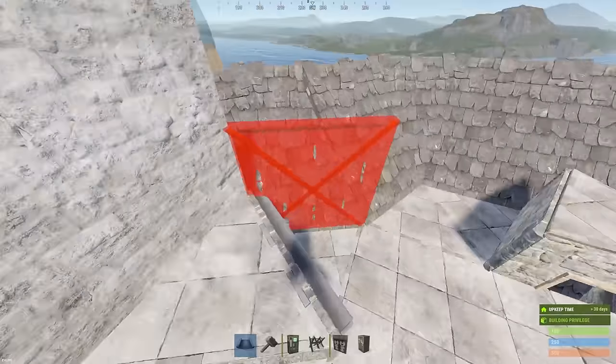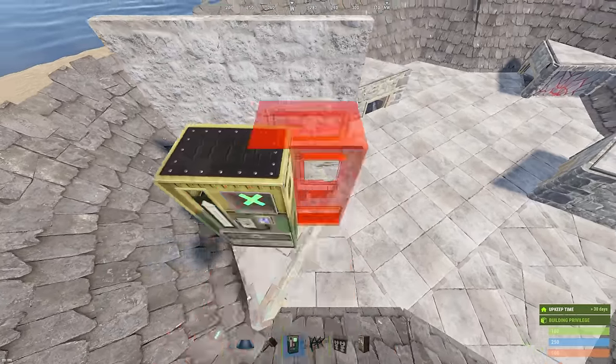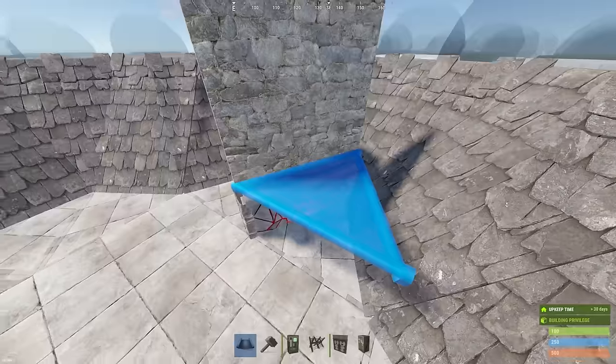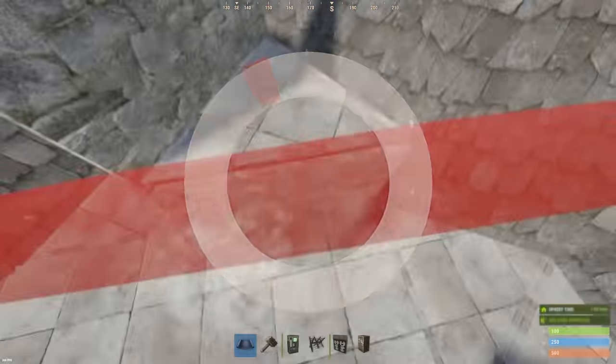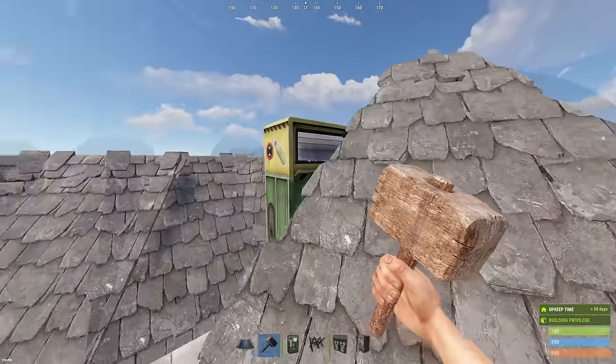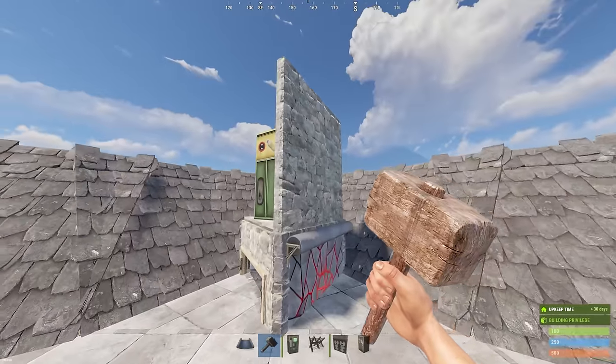You can do the bunkers right here. Place this — either this is a bunker or a shop. It's either a bunker or a shop. You can go like this and then it opens. You can actually do it on all four sides.